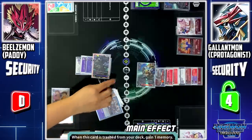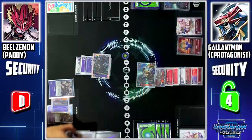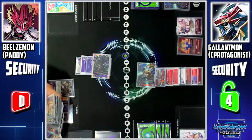Impmon is trashed. Beelzemon skill — when this card is trashed, I'll gain 1 memory. Wary Shot skill — when this card is trashed, I'll set it directly to my battle area. Beelzemon skill — when this card is trashed, I'll play back 1 Impmon from my trash. I'll play back Impmon.